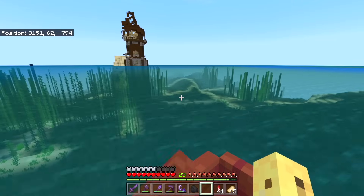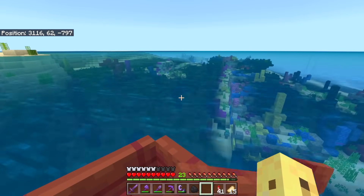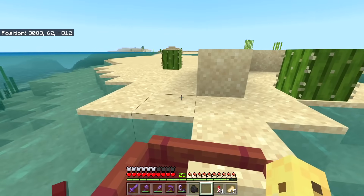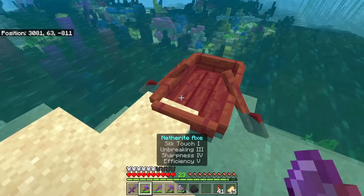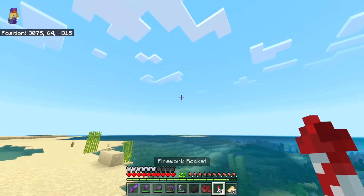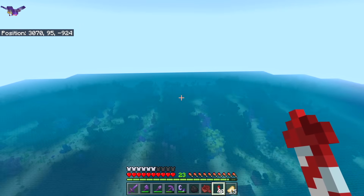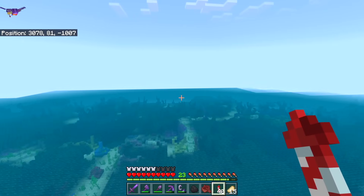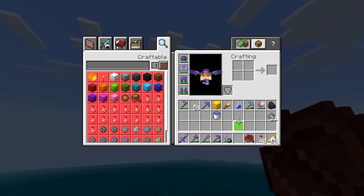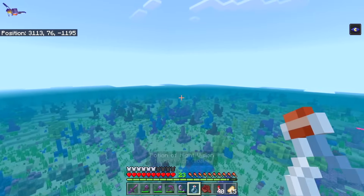I found a very weird pillager outpost and an ocean monument, but I've yet to find one of these geodes — you're not going to find it in the first 30 seconds. If you want to improve your odds, get out of your boat and use firework rockets and an elytra. The further in the game you get, the more stuff you acquire like this, and it's very handy. Combine this with the water breathing potion from earlier — I brewed it with redstone to make it last longer — and in no time you should be finding a lovely Amethyst Geode.